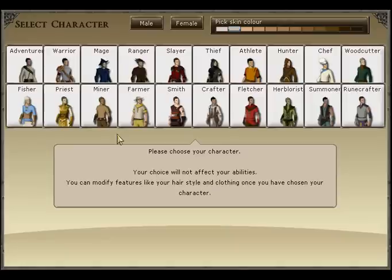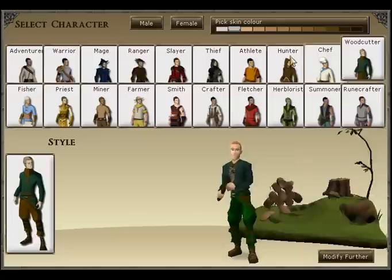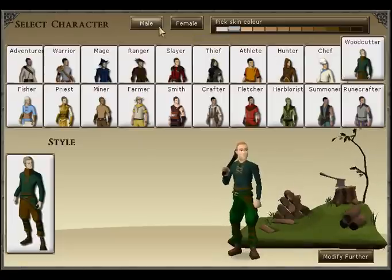Once you're logged in, you'll come up to the character select screen. You can choose whichever kind of character you want, including skin color, male, female, or different types of characters. I'm just going to go with a woodcutter with light colored skin, male, and you can modify further.